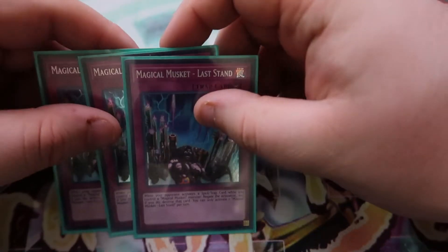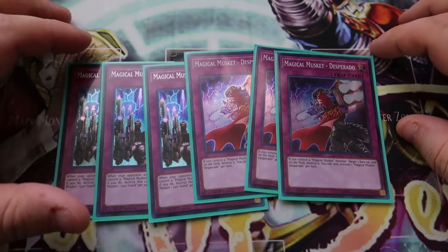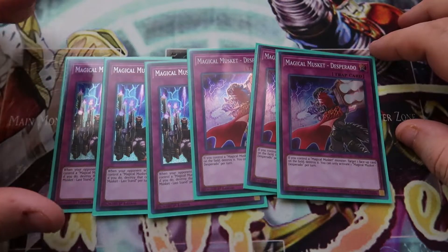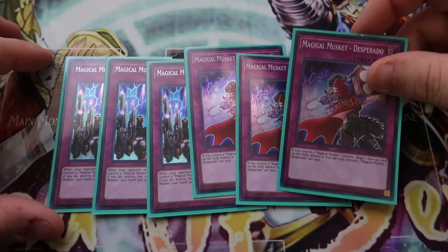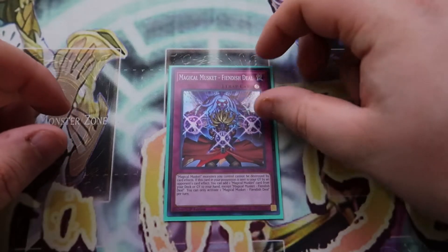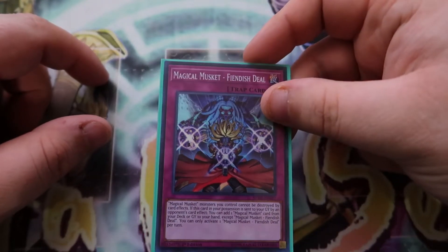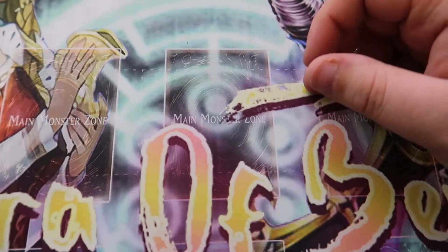Moving on to the trap cards, I play triple Magical Musket Last Stand and triple Magical Musket Desperado. Last Stand is a counter trap that negates spells and trap cards — really really good going first and second because you can negate the Roar, the Rage, the Crescendo, World Legacy Guard Dragon, or anything. Desperado targets one face-up card on the field and destroys it. I use this to pop cards, which is really good. Then one Fiendish Deal — I think I may replace it with Crooked Crown, but I'm going to have to test that because it didn't really come up too much. It did protect against Ghost Ogre, but a lot of times I didn't see it in my opening hand.